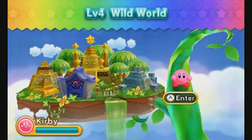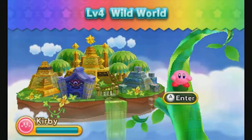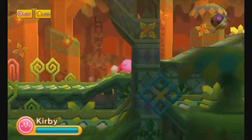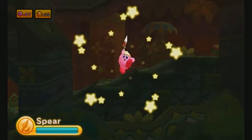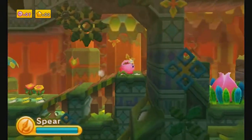Hey everybody, welcome back to Kirby Triple Deluxe. Last time we completed Old Odyssey, the third level. Today we're jumping right into Wild World, which has a little bit of everything you could expect from this game. It's got a haunted circus level, although it's more like a haunted mansion, and it's got a lot of gimmicks. I guess that's why it's called Wild World — kind of makes sense.